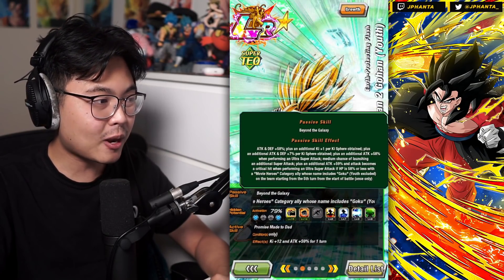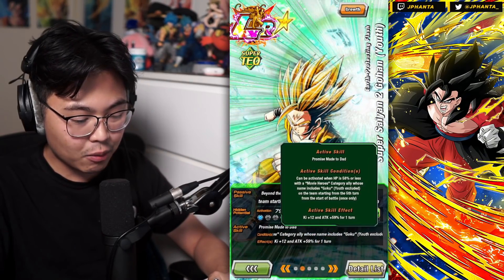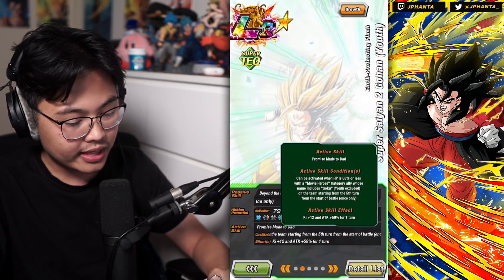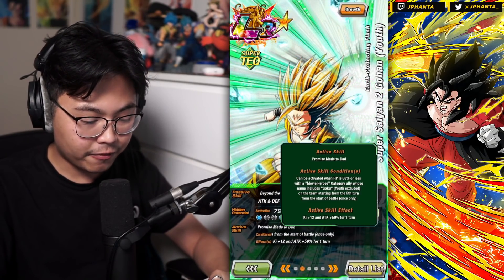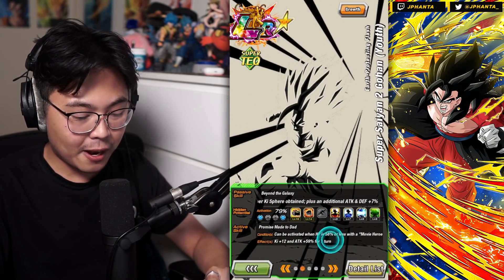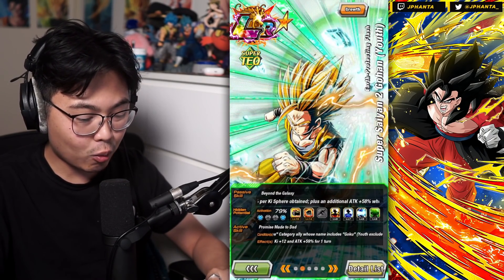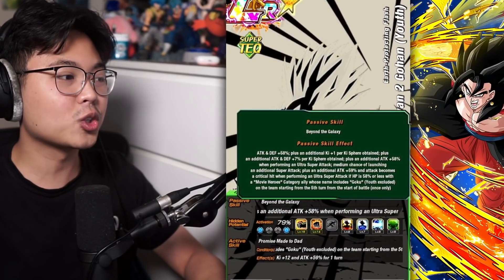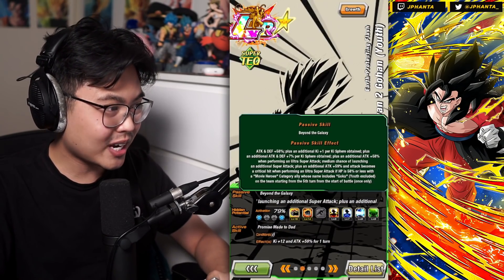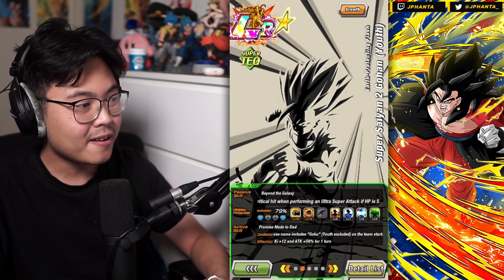Plus an additional Attack plus 59%, and an attack becomes a guaranteed critical hit when performing an Ultra Super Attack if HP is 58% or less, with a Movie Heroes category ally whose name is Goku on the team starting from the fifth turn — once only. If that was forever, it would be insane, but it's once only. You should activate that with the Active Skill, which can be activated when HP is 58% or less with a Movie Heroes Goku on the team starting from the fifth turn. You definitely want to activate both together, because it's a guaranteed critical with an extra 59% Attack boost, and the effect gives an extra 59% Attack boost — all calculated separately — and an additional 12 ki, which guarantees an Ultra Super Attack, giving the 58% extra damage, plus the medium chance of an additional Super Attack. It all stacks, and it's crazy.